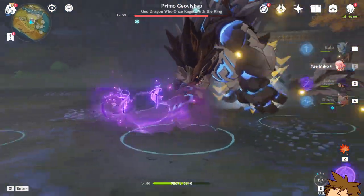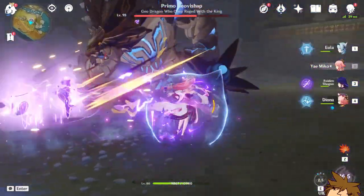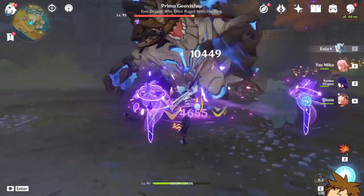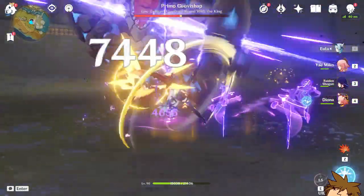If you want to use Yaimiko, you do that — use her elemental burst, it's going to pop off. And then use her elemental skill again. Now we have permanent Superconductor just going off all the time. And if you have Raiden Shogun, you also have that going, so you'll always have enemies affected by Electro.